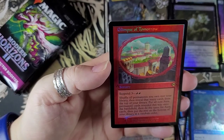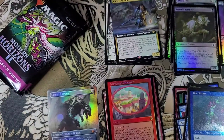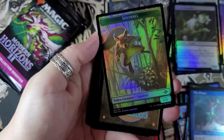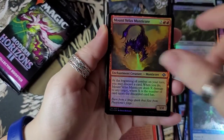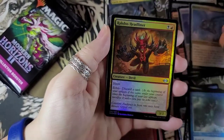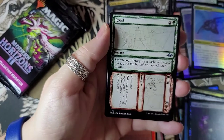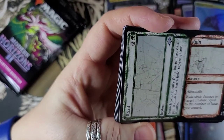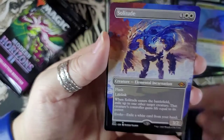Glimpse of Tomorrow — a sorcery. Not bad, not bad at all. We got Mount Velas Manticore. Another indestructible land. Piece of Sanity, a planeswalker card. Unmarked Grave. Look at that card — you could play the road that way, or you could play rune — sorcery, ruin, or road. Cool. I don't even know where to put that.